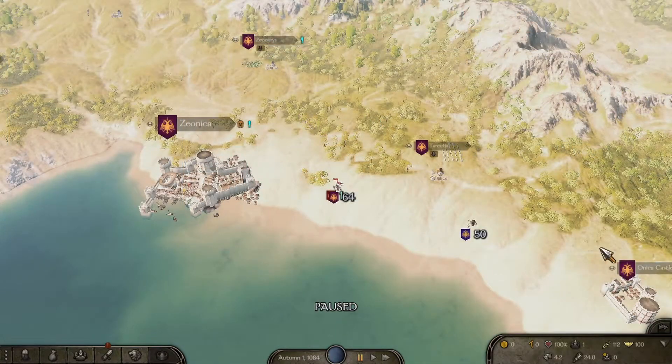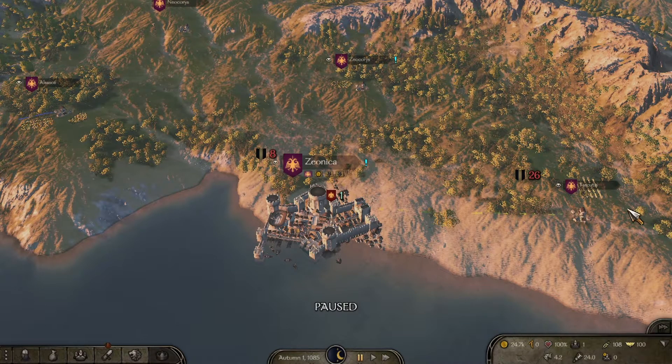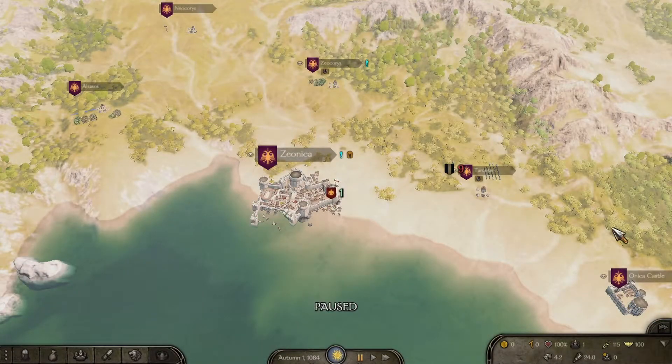Test number one: starting autumn of 84, so we will stop autumn of 85. I have no money and no wages of any kind — the only profit will be from the caravan. In one year's time, first caravan run done: autumn 110, 85. Twenty-four thousand seven hundred and sixty-two profit. That is an average of two hundred and ninety-four per caravan per day, with one caravan.